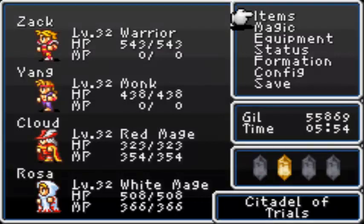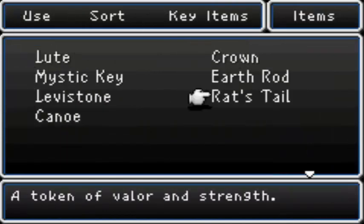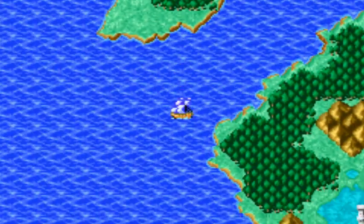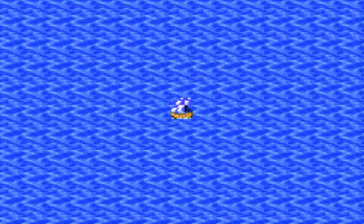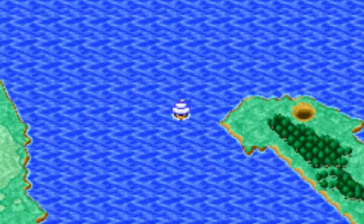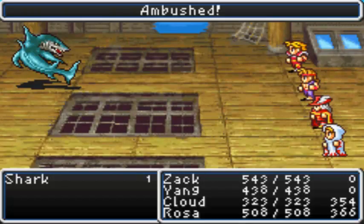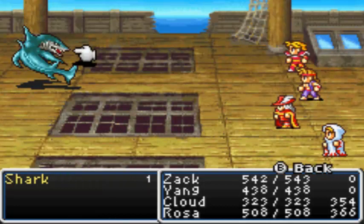Last time we made our way through the Citadel of Trials and picked up a very important key item — we picked up the Rat's Tail, a token of valor and strength. Now where are we supposed to go with that? I think it was mentioned before, I'm sure I showed it off in episode 10 way back when. Just a refresher — we need to show it to Bahamut. He's in the Dragon Caves, so we'll make our way over there.